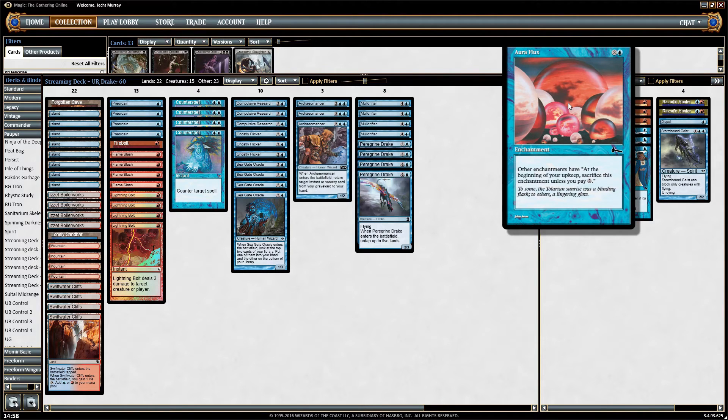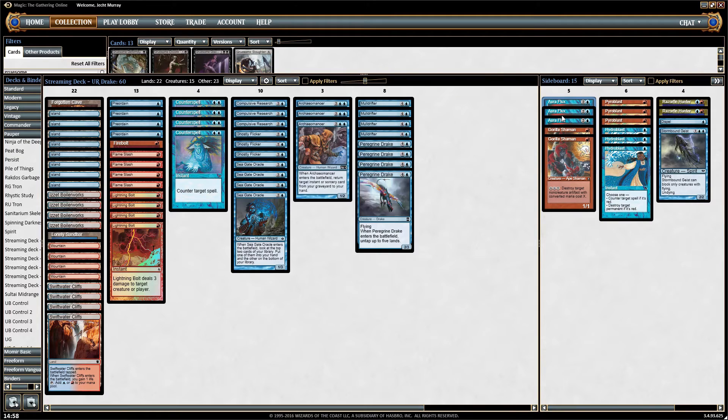There are Aura Fluxes, which put a massive tax on the Hexproof decks. We have three of those because Hexproof is quite popular at the moment, and honestly this main deck doesn't have much interaction with the Hexproof deck. It wouldn't be unreasonable in a particularly Hexproof-heavy metagame to play a couple of Elven Trickeries instead of Flame Slash or something, just to give you more interactive cards against that deck — but I'm forgoing it for now.